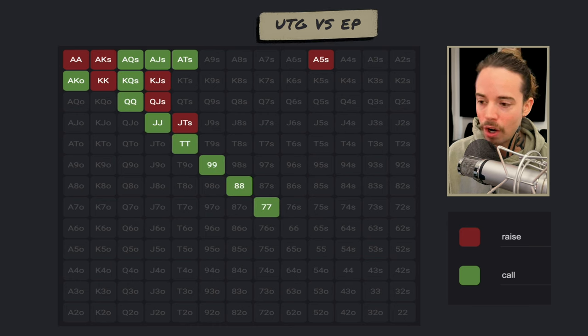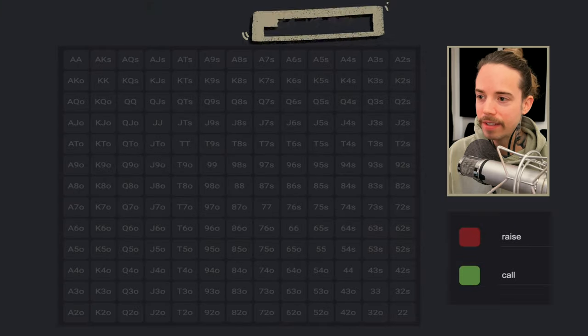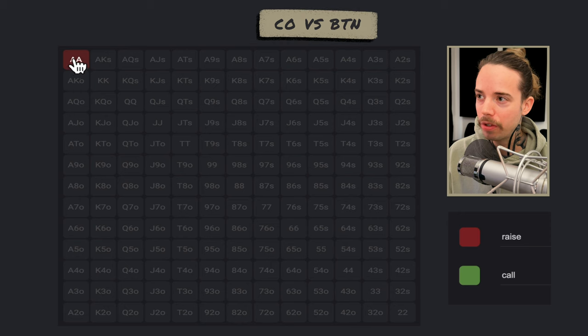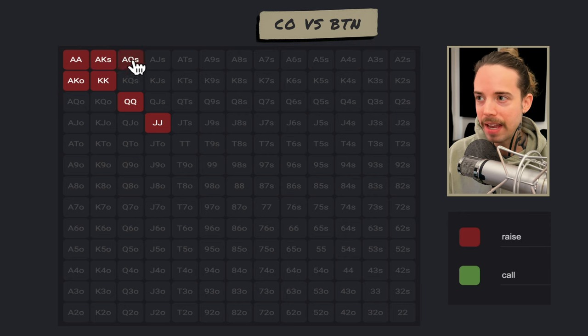Our range versus an early position pro open may look something like that. Now let me give an example of how this shifts as we get to later positions. Let's say a pro opens from the cutoff and we are on the button. Now we're going to certainly be raising wider for value — our value range may go all the way down to pocket jacks, ace-king suited, ace-king off, maybe ace-queen suited.